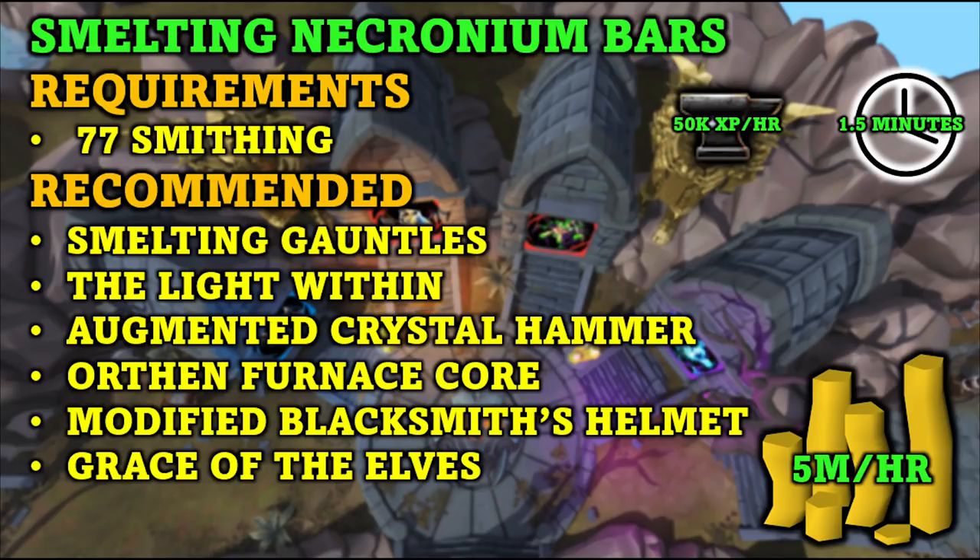For method number two we have smelting necronium bars. The only requirement is level 77 smithing, so this is more of a mid-tier method. You're able to make about 5 mil GP per hour as well as gain 50,000 smithing XP per hour, and you will be AFK for about a minute to a minute and a half at a time. The smelting gauntlets are highly recommended — they allow you to smelt 60 bars at once and they go straight to your metal bank. Without them you can only smelt 28 and they go into your inventory. You get the smelting gauntlets from the Family Crest quest. The Light Within quest is also highly recommended for the superheat form prayer, which lets you smelt bars much faster. The augmented crystal hammer and orphan furnace core are also helpful.